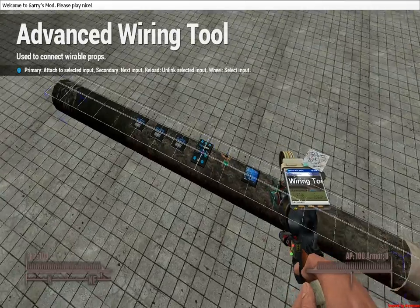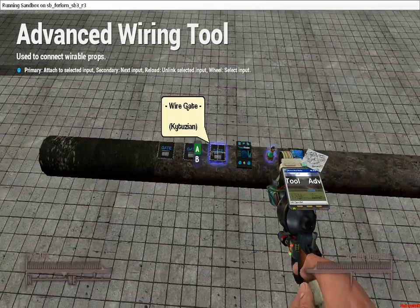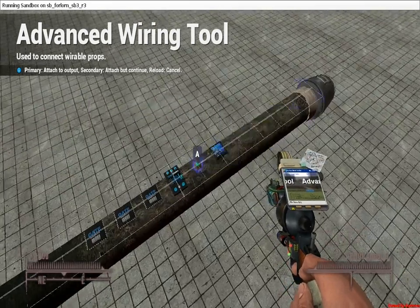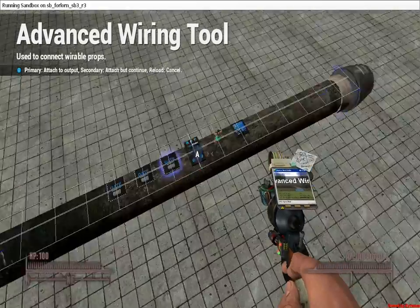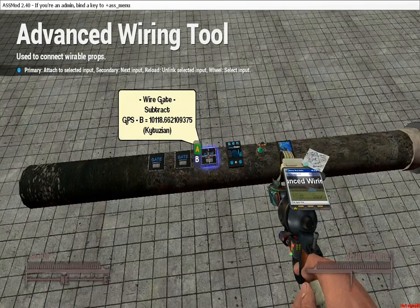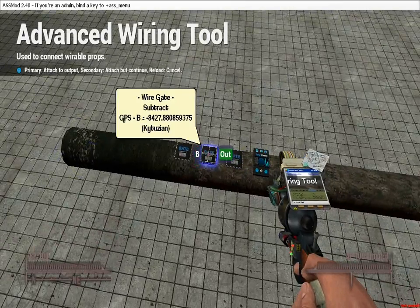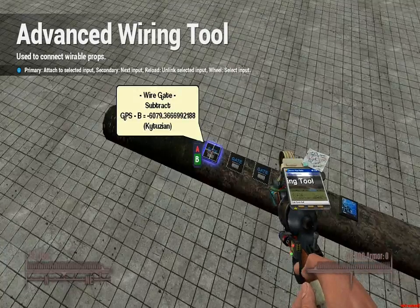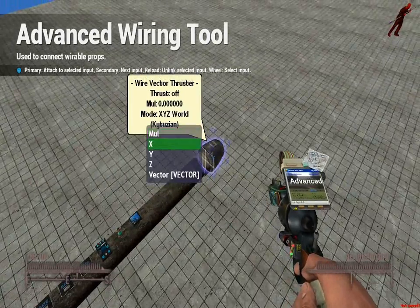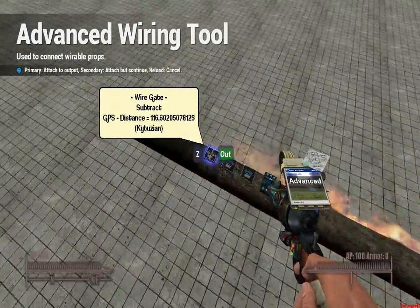You don't actually have to wire the target finder — it'll work either way if you just link it, but an alternative would be wiring it. Wire the A of the first subtraction gate to GPS X, the A of the second to Y, and the A of the third to Z. Then wire the B of the first to World X of the beacon sensor, the B of the second to World Y, and the B of the third to World Z. Finally, wire the output X to the first gate, Y to the second, and Z to the third.